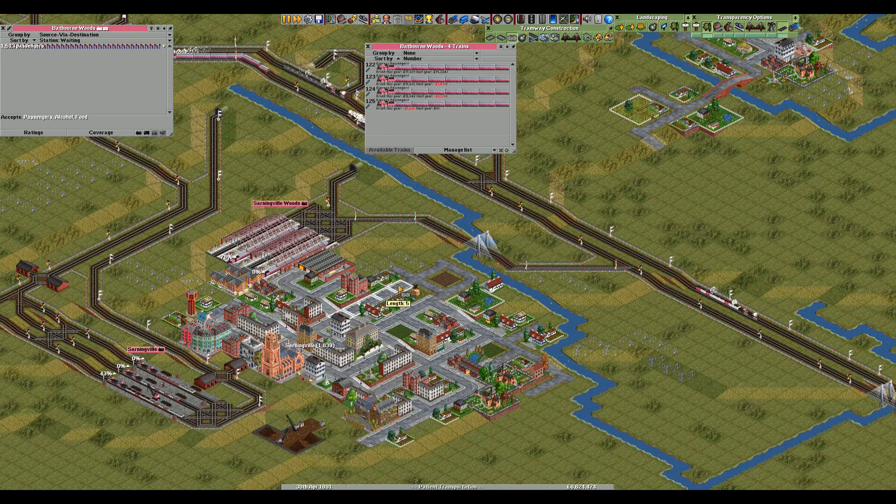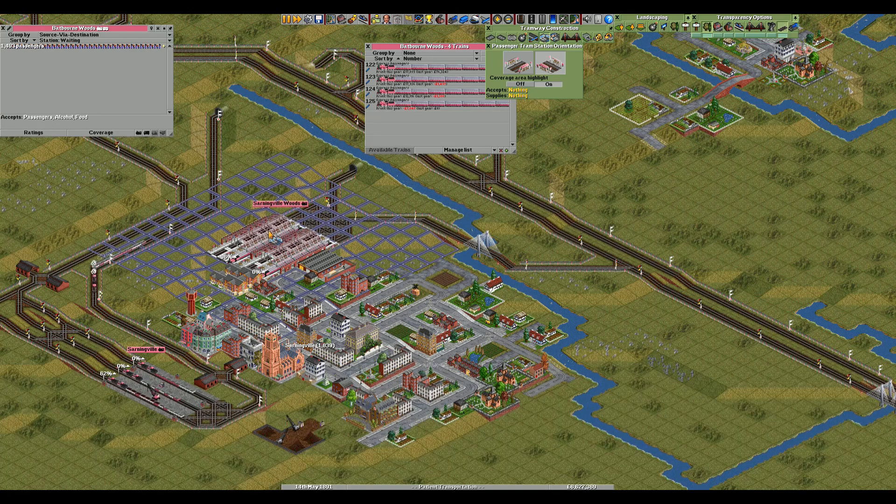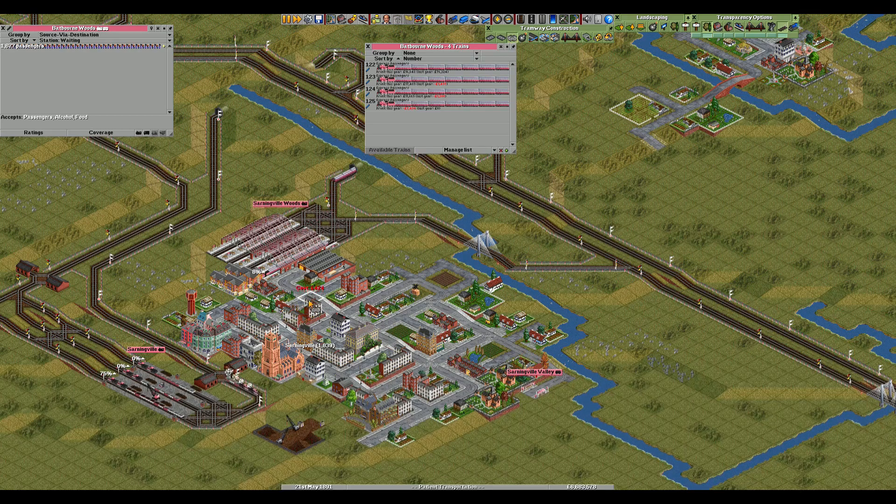I just don't have the energy to do tram networks in every single town. As I said really early on, it's the trains that I find fun — all of this other stuff, yeah, sure, whatever, it's not the big ticket item. But with that said, I've got trains sat here waiting, and whilst the Sarningville Woods station does cover the hotel right next door, I'm sure we can do something better. So I am going to do this — let's put one of these, and let's see where else we can put some tram stops.